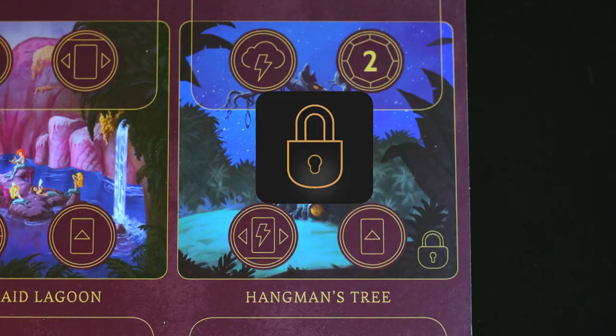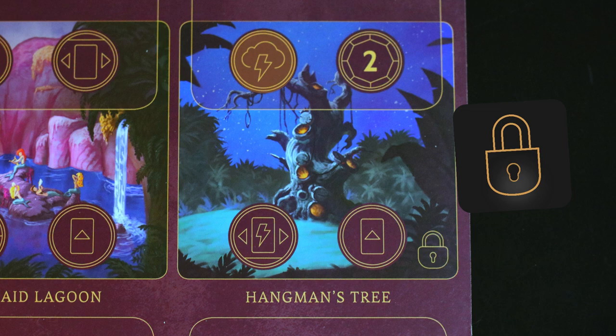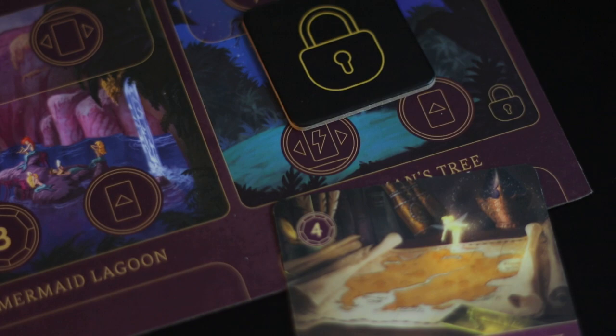Hangman's Tree is the last location in Hook's realm. This includes gaining two power, being able to play a fate card, being able to move a hero — which is the single most important thing for Hook to do once Peter is revealed — as well as being able to play a card. This location does start off locked, so you will have to find the treasure map first in order to use it. So ladies and gents, get searching for that treasure map at the beginning of the game.